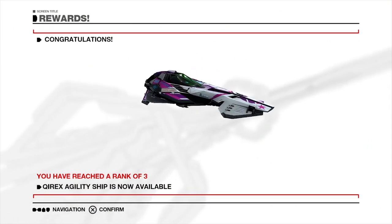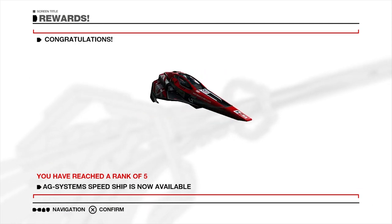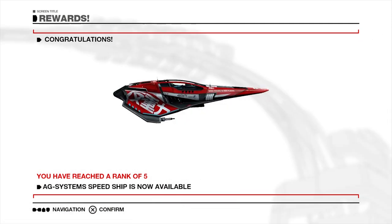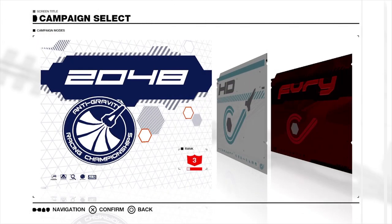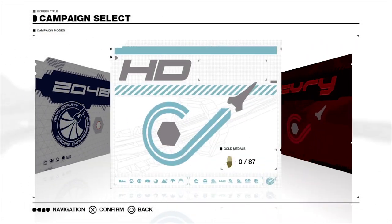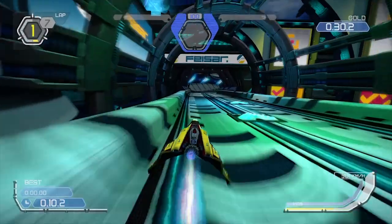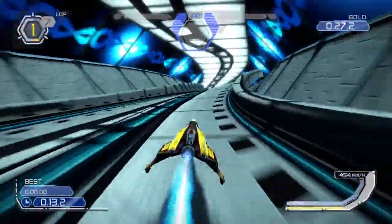The game features a large array of ships to race in, with each one having different values for speed, firepower, handling, and health. The Omega Collection features three games: Wipeout 2048, Wipeout HD, and Wipeout Fury. These all feature various championships with races, deathmatches, time trials, and zones. Honestly the value here is fantastic and it will take you a long time to work your way through everything.